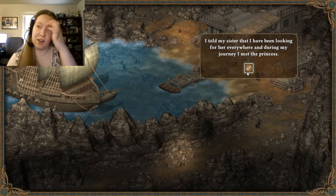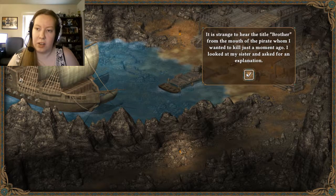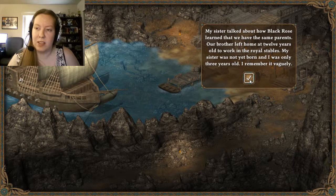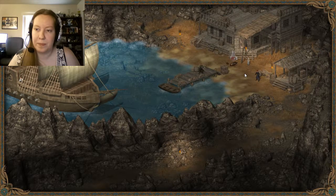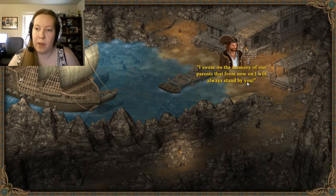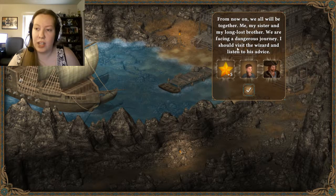Is she a real princess, brother? Is that your girlfriend? I told my sister I've been looking for her everywhere and during my journey I met the princess. You have to save her, my brother. It is strange to hear the title 'brother' from the mouth of a pirate whom I wanted to kill just a moment ago. My sister talked about how Black Rose learned that we have the same parents. Our brother left home at 12 years old to work at the royal stables. My sister was not yet born and I was only three years old. I remember Mom sometimes mentioned an older brother who lived far away. He regularly sent gold to ease our life - later we learned that he had died in a fire. It's not a coincidence, he is indeed our brother. I gave my brother one more healing potion, slowly he was able to get to his feet. Our sister rushed towards us and grabbed our hands. I swear on the memory of our parents that from now on I will always stand by you. From now on we will all be together - me, my sister, and my long lost brother. We are facing a dangerous journey. I should visit the wizard and listen to his advice.